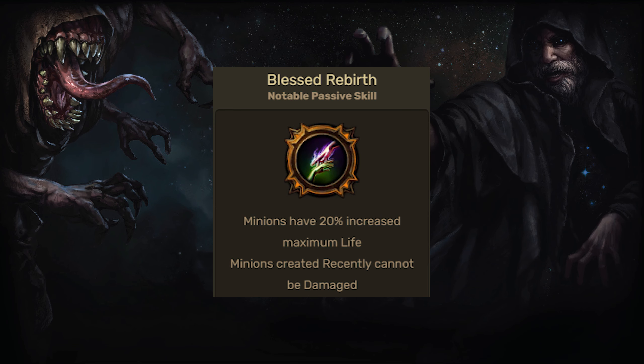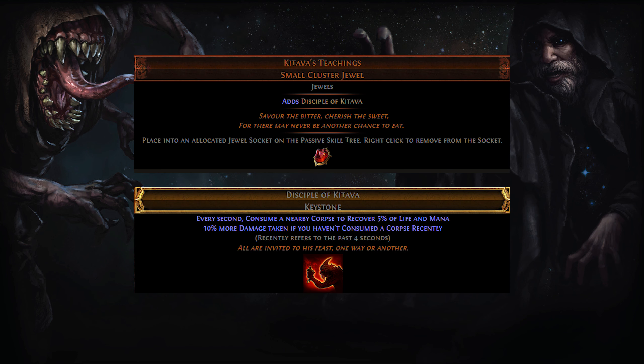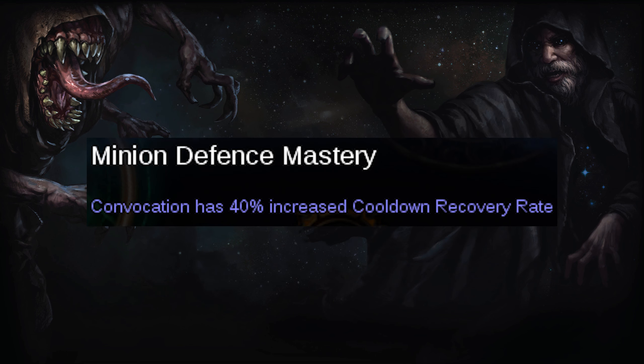Normally, Summon Phantasms die instantly, forcing you to resummon by standing still and leaving the character vulnerable. Blast Rebirth will prevent that. Kitawa's Teachings is not mandatory, but removes the need to spam Flesh Offering. Also, allocate Convocation Cooldown Recovery Mastery if you feel like your minions are too far behind.